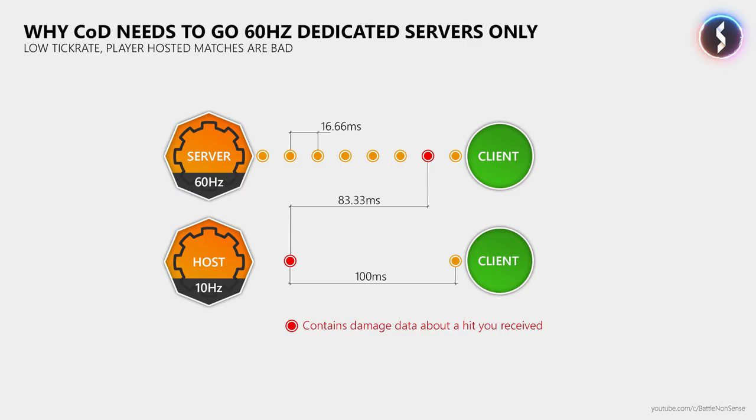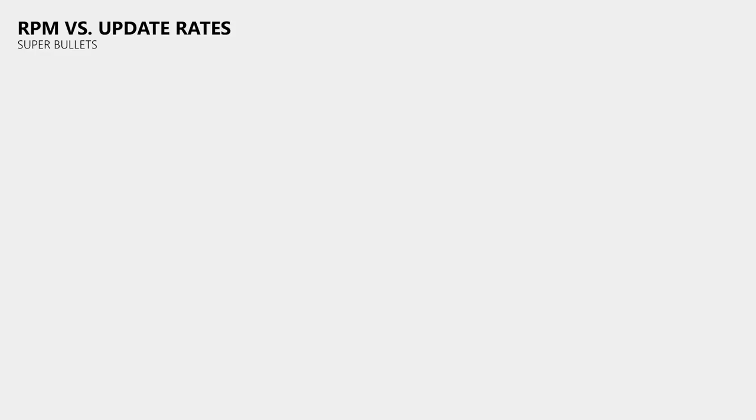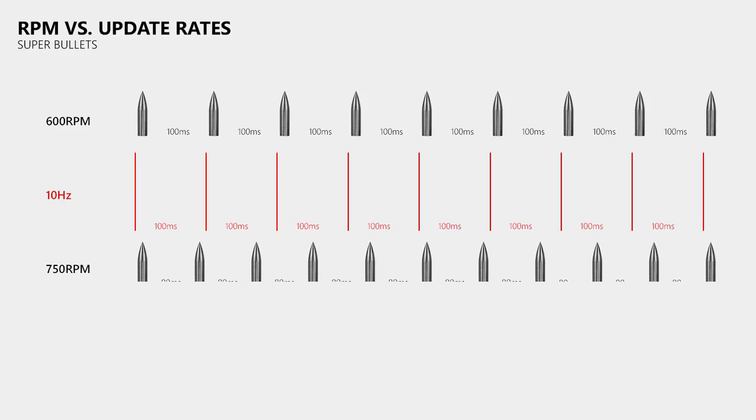Another problem caused by low tick and update rates are super bullets — where one hit deals more damage than a gun can deal with a single hit. At an update rate of 10Hz you have 100ms between two data packets, the same time between two bullets at 600 RPM. When a gun fires more than 600 rounds per minute or when there is packet loss, the damage of two or more shots can get sent in one update, and the receiving player takes that damage all at once in the form of one massive super bullet.